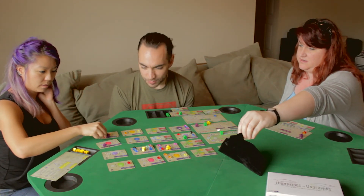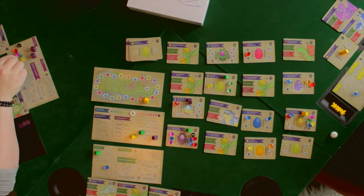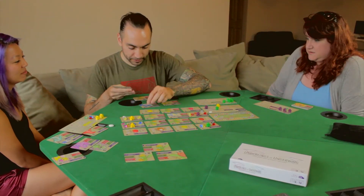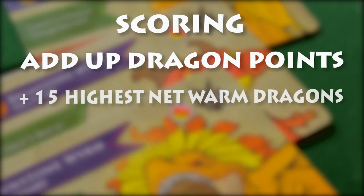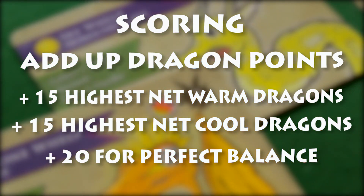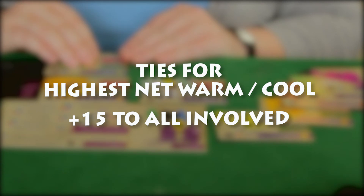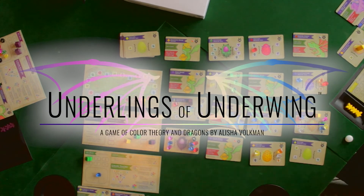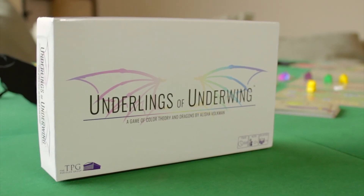Play continues this way until the round tracker reaches 1 and triggers the final round of play. In the final round, claimed eggs are hatched immediately and their positive effects resolved. At the end of the final round, add up your dragon points. Add 15 bonus points to the player with the most warm dragons, the most cool dragons, and another 20 for perfect temperature balance. If there are any ties for most warm or most cool dragons, each player involved is awarded the point bonus. And that, Dragon Tamers, is how to play Underlings of Underwing. Thanks for watching, and good luck in your quest to become Dragonlord!